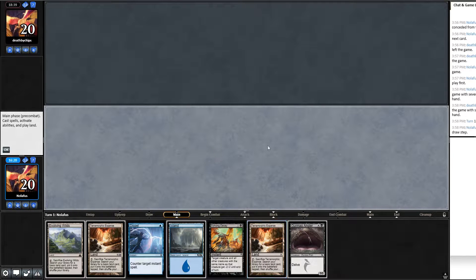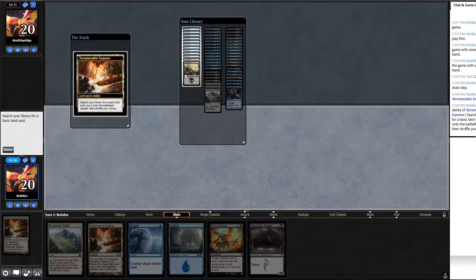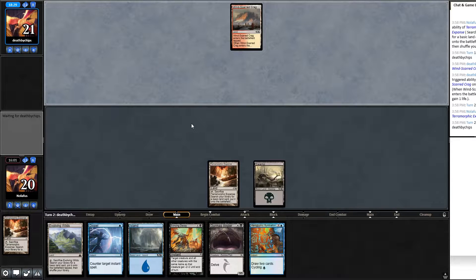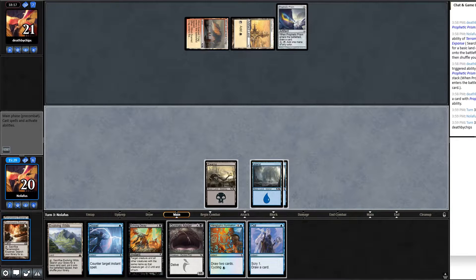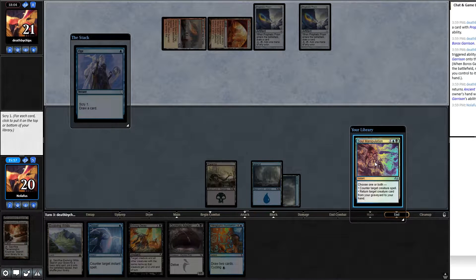Game three: keep a hand with Dispel, Echoing Decay, Gurmag, fetch lands — lets us thin the deck. Sack Terramorphic for a swamp immediately. Opponent plays Wind-Scarred Crag. Draw Illumination. Crack another fetch on their turn. Sack for blue. Draw Opt. Play the island to bluff a counter spell, then cycle Illumination and Opt at end of turn — most efficient play, fills the graveyard for Gurmag. Opponent plays another Prism.